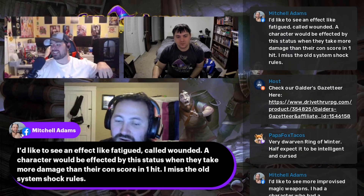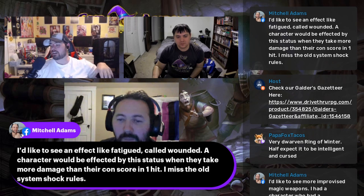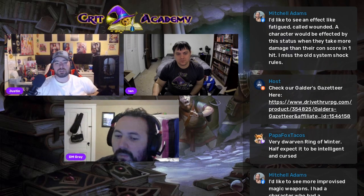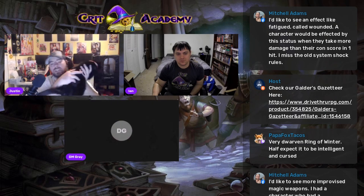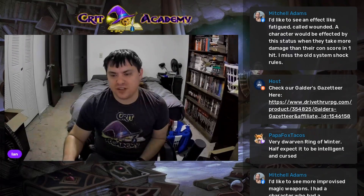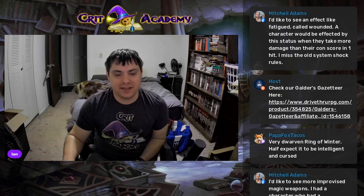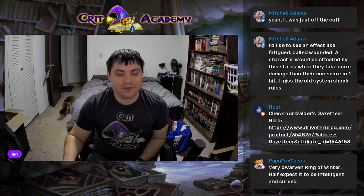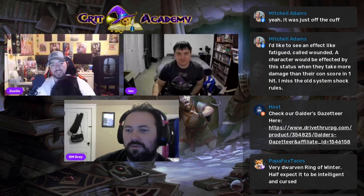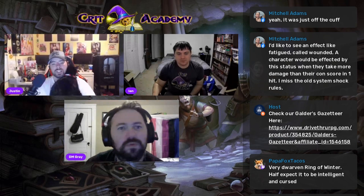Mitchell in chat says he'd like to see an effect like Fatigued called Wounded — a character would be affected by this status when they take more damage than their CON score in one hit. That seems like it would be pretty common at higher levels, so that design would need to be more robust. Ian, what do you think? I think the fact that it's easier to get rid of than exhaustion is a really nice bonus, because exhaustion can stack and escalate very quickly.